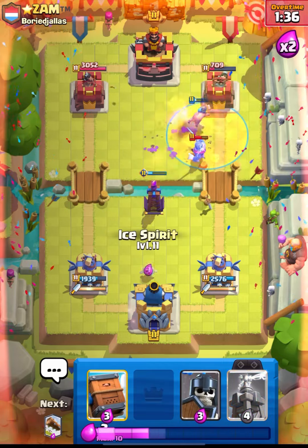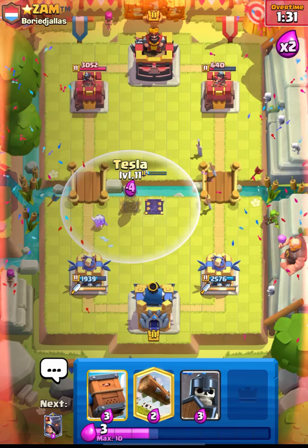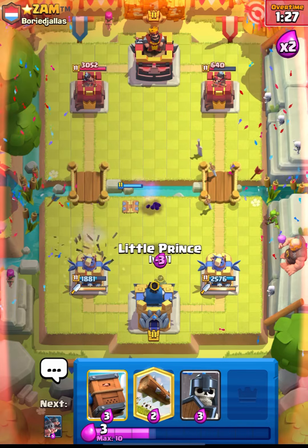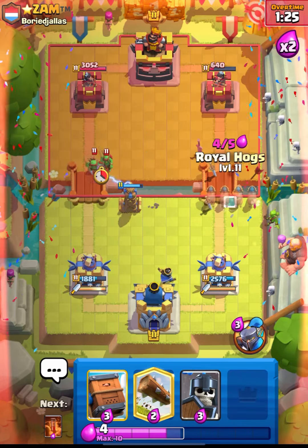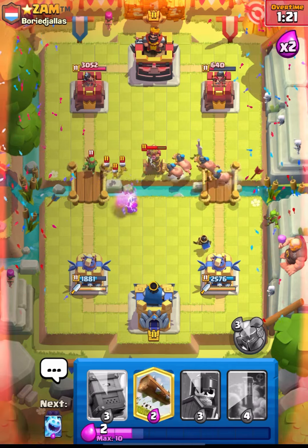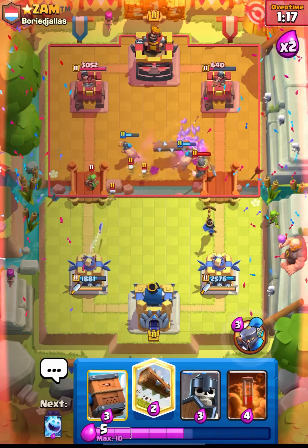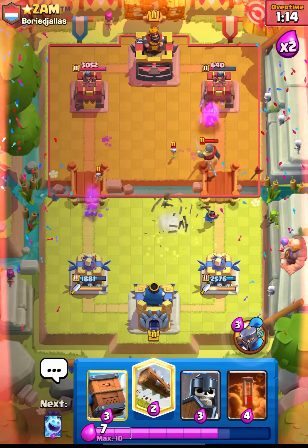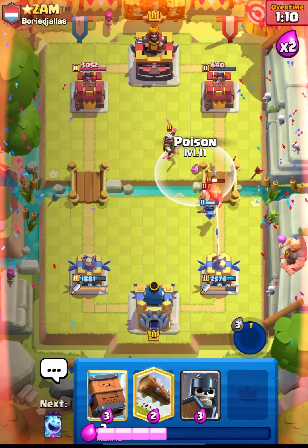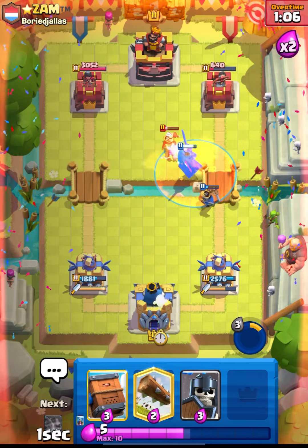He used his Tornado as well, and Poison will get nice value. We have Guards ready - he used his Log, I think he was trying to cycle. Let's again push with our Hogs - he's gonna place his Tesla. Let's pop our ability - that should help. Let's go in with our Poison also - nice Poison value, and let's log this back.